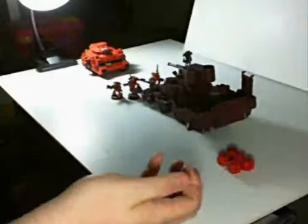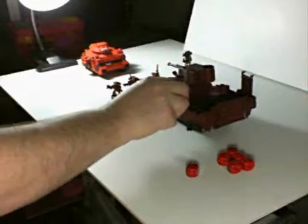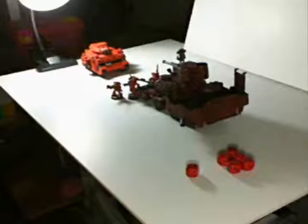At this point the Tank Shock move is allowed to continue. The first thing we do is roll for the Dangerous Terrain test, which we pass. Of course, for the Death Roller you have the re-roll. So now we move in — total movement is now 4 inches — and we Tank Shock the unit.